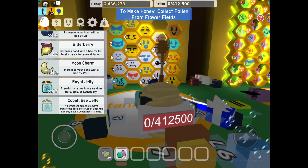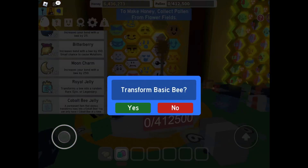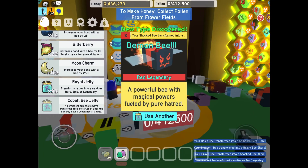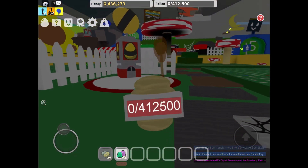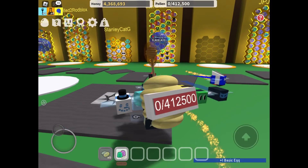We also need to use royal jelly on the basic bee egg. What are we going to get? Stubber Bee — we already have that. Brave Bee — we already have that. Demon Bee! We got another Legendary. Nice! We need to get one more basic egg so we have 25 bees. Perfect.